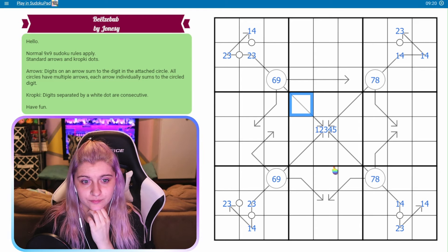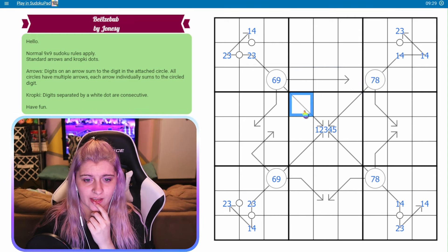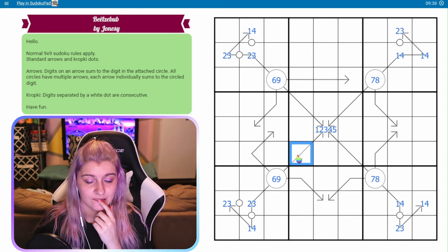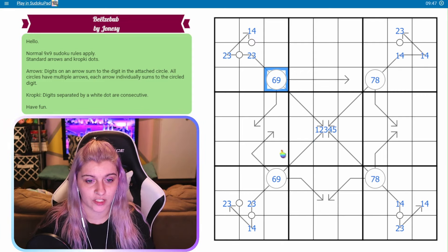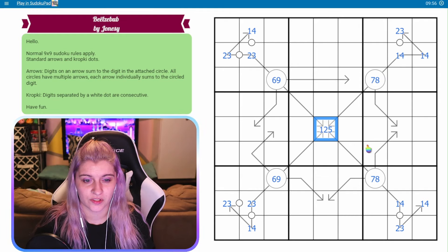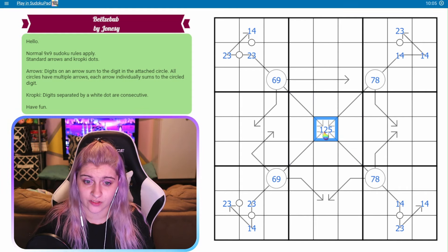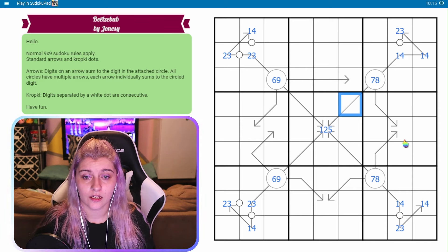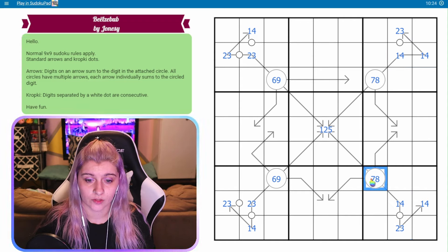This could be a nine and I have some options here. Maybe I want to pencil options for this. If this is a five, this would be one, two, three, four. If this is a one, it's the complete opposite end of the spectrum - this is going to be eight, seven, six, five. There are actually some numbers I can't use here. For example, I can't use a three because whichever one of these is a six would have another three and that would break. I also can't use a four because in order to get the eight, I would have to use another four. So this is a one, two, five.